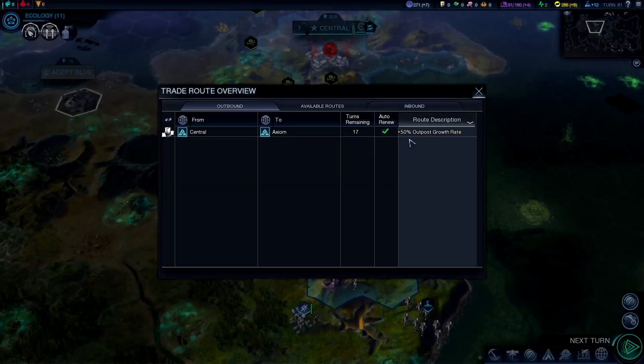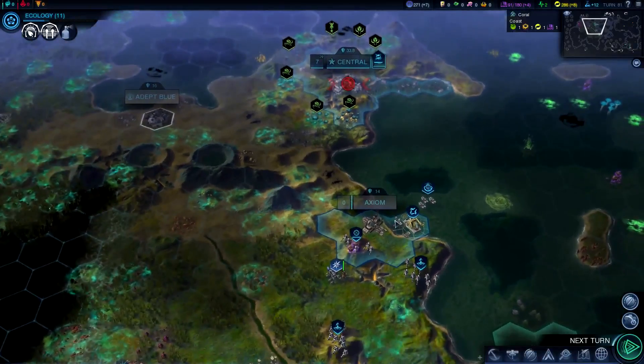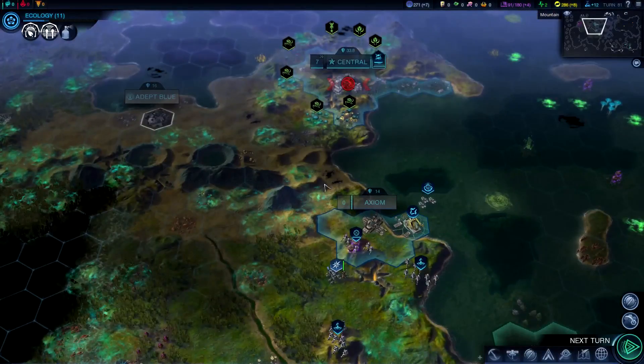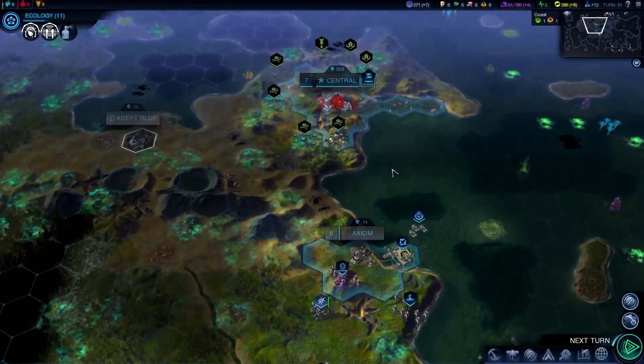It looks like that increases our outpost growth rate by 50%. I pretty much always try to do that to grow my outposts as quickly as possible so they become a city and can start producing stuff — start building buildings.